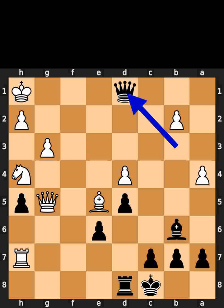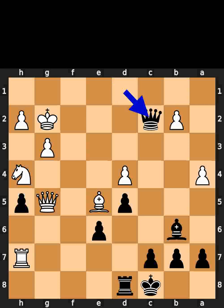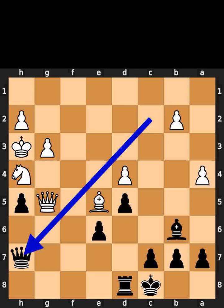Black plays queen to d1, check. White plays king to g2. Black plays queen to c2, check. White plays king to h3. Black takes the rook on h7 using the queen.